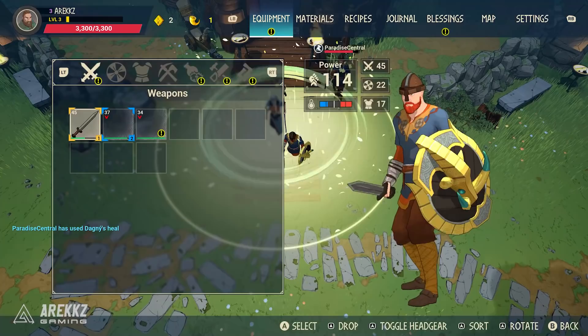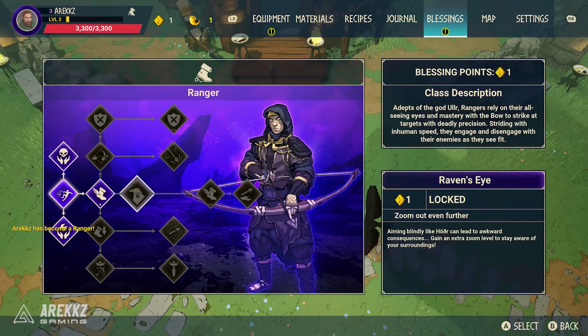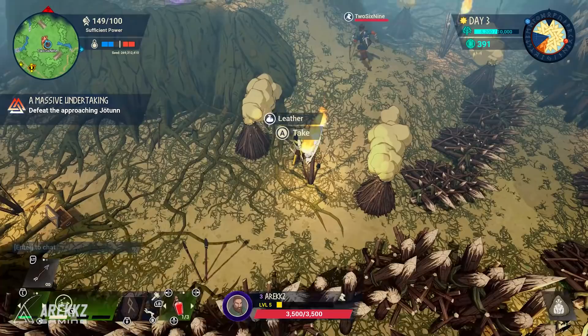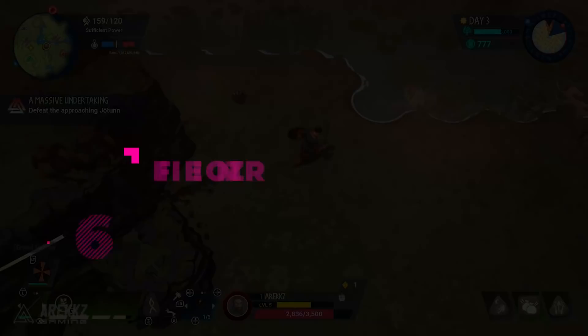Additionally, as you progress through your saga your hero will level up and you'll unlock blessing points — essentially skill points spent in different class archetypes. You start with no class but can then pick a specialization. To begin with you'll have access to either the ranger or the warrior, but later you'll unlock more. The ranger is a great starting choice; the bow is good for picking enemies off from afar, and the ranger even has movement speed skills which is handy for getting around.